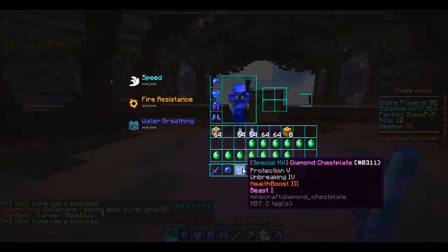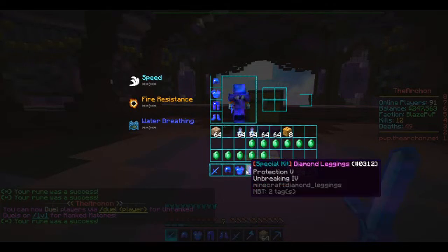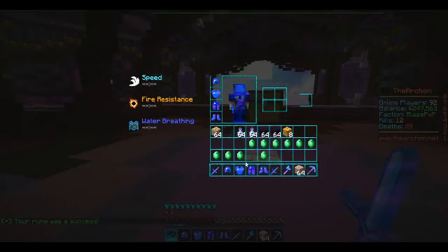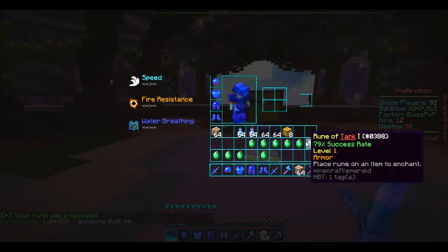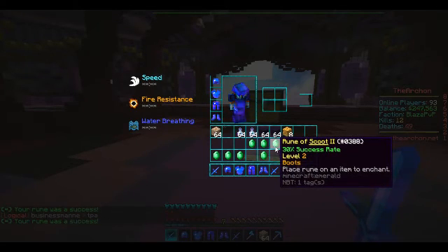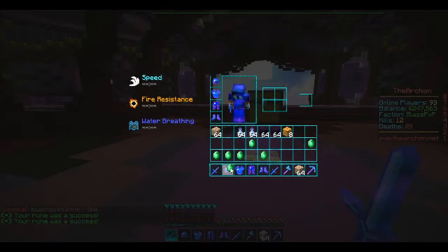Health boost 3 goes on the chest plate. Beast 1 on the chest plate. Let's put blaze on the chest plate. I'm going to put tank — okay, that's the chest plate. I'm going to put tank on the leggings. Now I'm going to do beast on the helm. I'm going to do decapitated 3 on the sword. Screek 2 on the boots. Beast 1 on the helm.